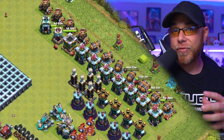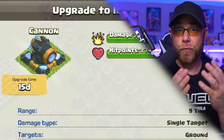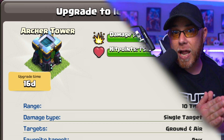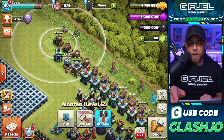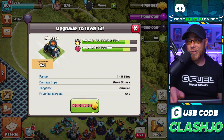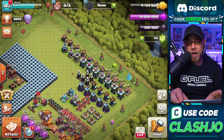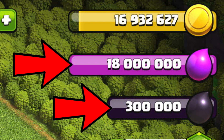Here's the problem with defensive structures at Town Hall 13: they start out with really long upgrades for one level, but then a lot of these have another level to follow. The Mortars, however, only have one level to upgrade to, and they take 16 days as well. Unfortunately, we're not going to be fully maxing out at Town Hall 13 because we've been running into a major issue with our resources.